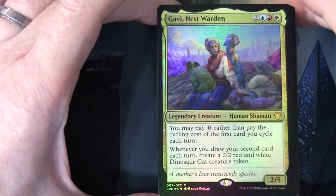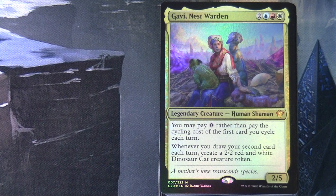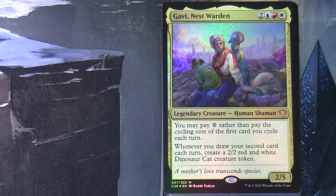As I've mentioned in previous videos, each of the five decks is a different wedge within the colour pie. This is the blue-red-white wedge. Gavi Nestwarden costs two blue-red-white, and is a 2/5 legendary creature Human Shaman. You may pay zero rather than pay the cycling cost for the first card you cycle each turn - so clearly this commander cares about cycling. Whenever you draw your second card each turn, create a 2/2 red and white dinosaur cat creature token.